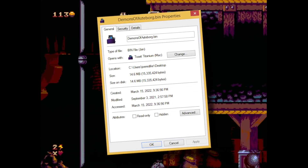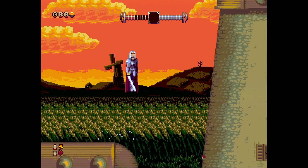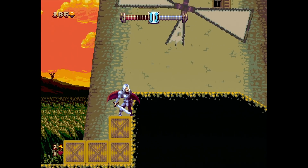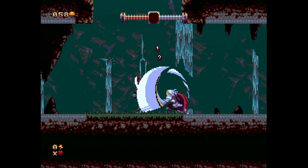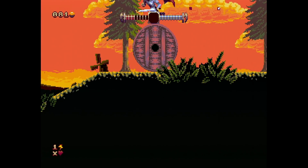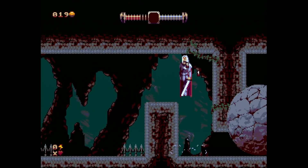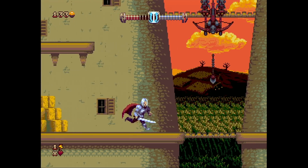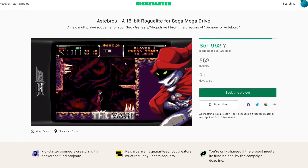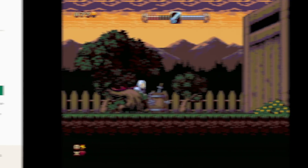This is also the biggest Genesis cartridge to date, clocking in at 14.6 megabytes — over 116 Mega Power in Sega's marketing terms. The graphics do their job and are pretty nice with great scrolling, some rotation animation, and good enemy and boss animation. The music and sound are also very good and totally fit the game. I recommend you try this one — it really starts hooking you once you get a feel for everything, just be sure to block off some time for boss fights. There's also a semi follow-up called Astabros, a roguelike with randomly generated dungeons, currently kickstarted.